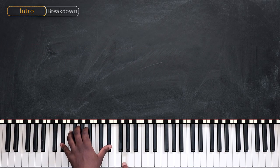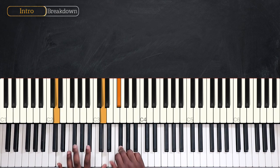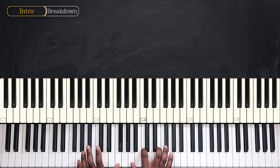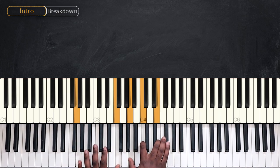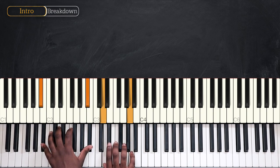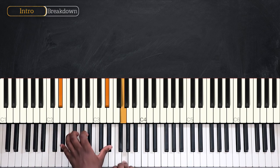Let's recap. We have D, D with F-sharp on the bass, G-13, C major nine, A-sharp major seven, D-sharp — finishing the progression.